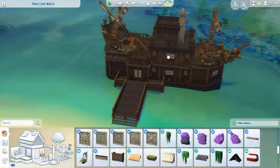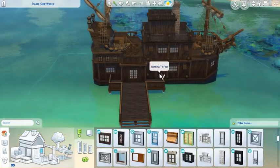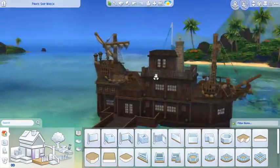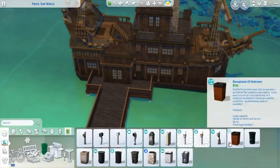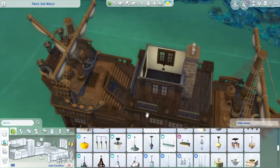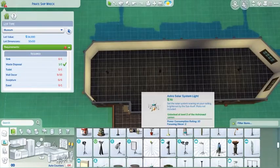Then I put some windows. I don't know if pirate ships have windows, but I felt like it needed windows so it wasn't so dark and cramped looking inside. You need something other than just wood, so the windows helped break it up. It was more not-so-scary looking on the inside when you were coming to visit the museum.